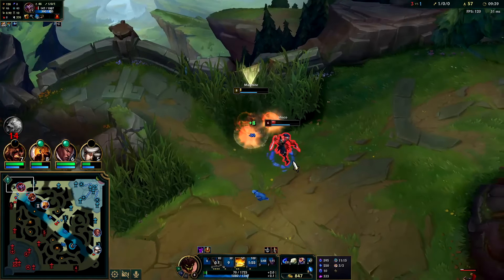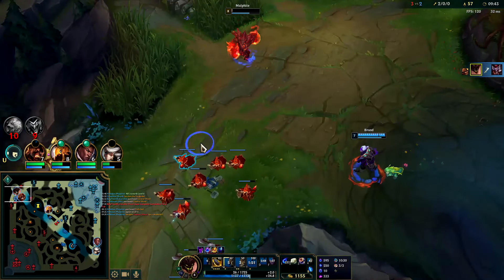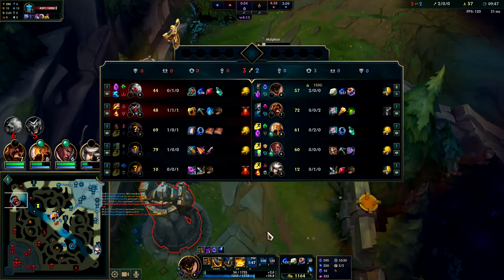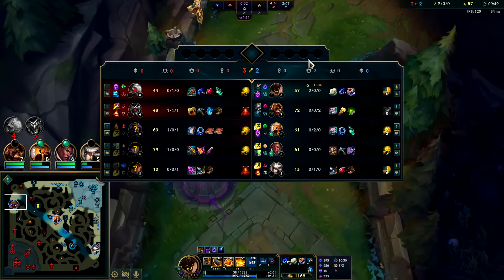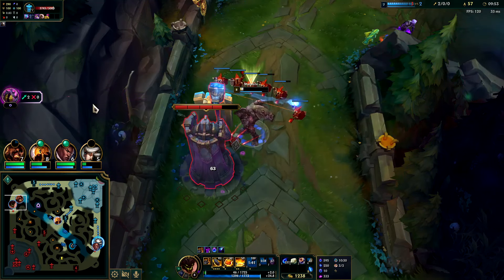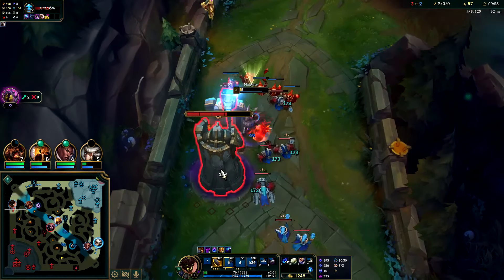That didn't actually kill — got him with an E, auto, down he goes. Try to get the E first because that extends my auto range. We're doing it all from bush — in theory he doesn't have vision. That was a really bad fight for them to lose — Shaco already had a kill, me and Brand both had zero in that fight and we still win that. My fight is so freaking good — wildly underplayed character.